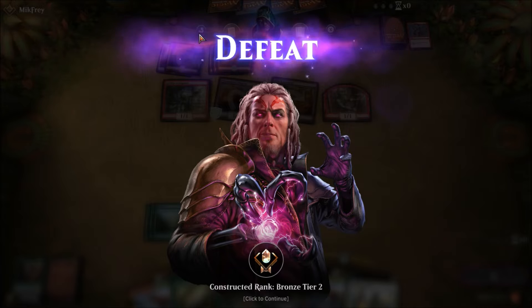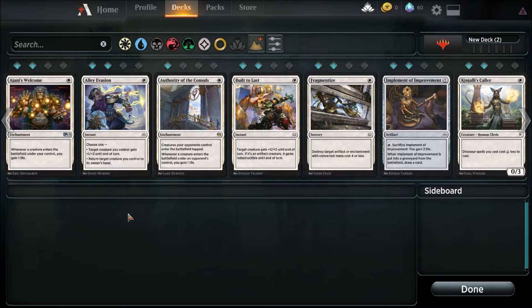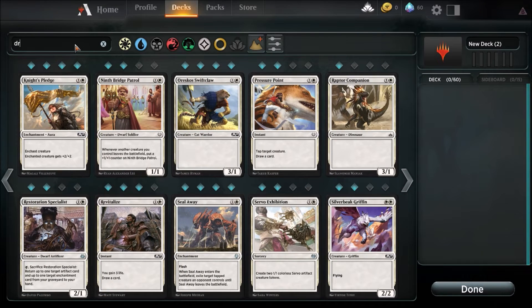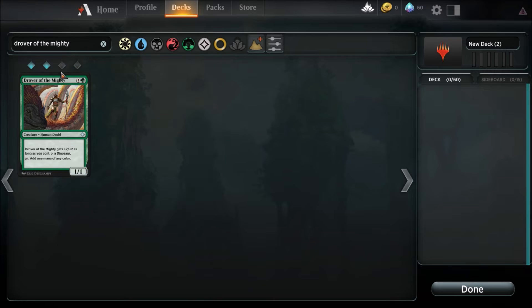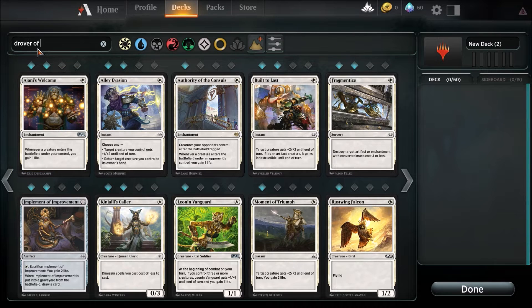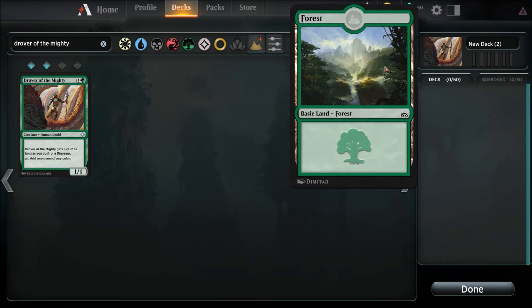I'm going to show you the deck building thing really quick for those interested. You can come up here and do decks — let's do a new one. So you have two different views here, and you can search. Let's say I wanted to look for Drover of the Mighty — I only have two. The neat thing about this is that there are these cards called Wild Cards, which are equivalent to the rarity. If I wanted to put three Drover of the Mighty in and I only have two, I can exchange an Uncommon Wild Card for another Drover. It's pretty nifty.